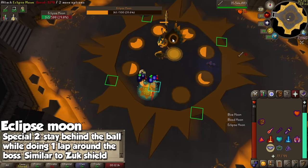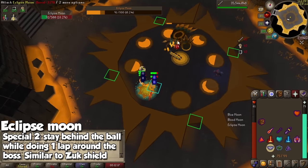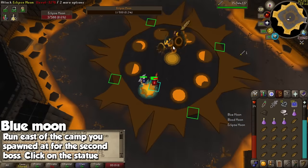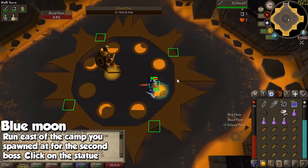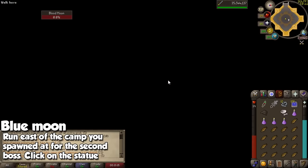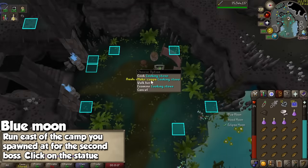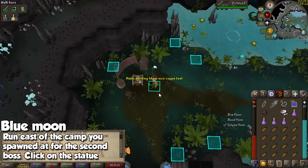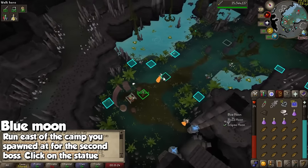If you have even lower stats and lower gear, then of course you are going to have to deal with multiple mechanics, but it's really not going to be more than three. After that mechanic is done, we are going to go to the next camp. Every single time you get out of here, right-click the camp, make a cup of tea, and then we are going to go on our way to the Blue Moon.